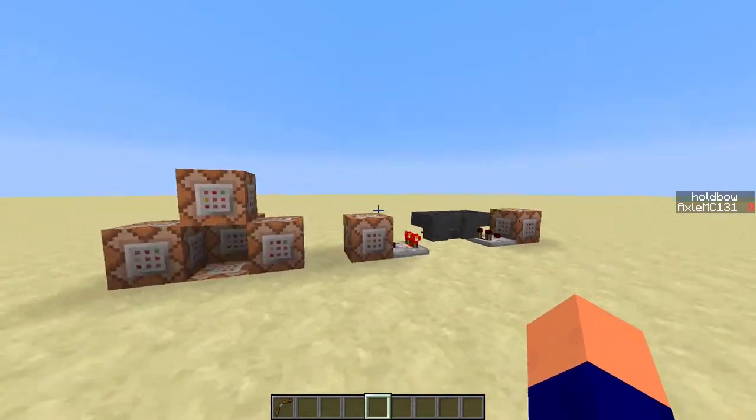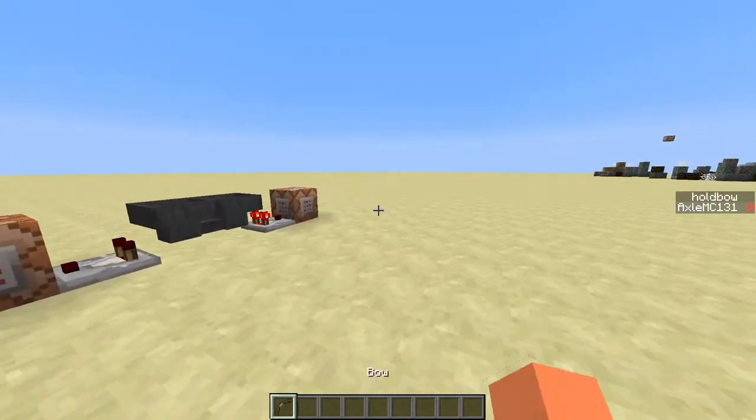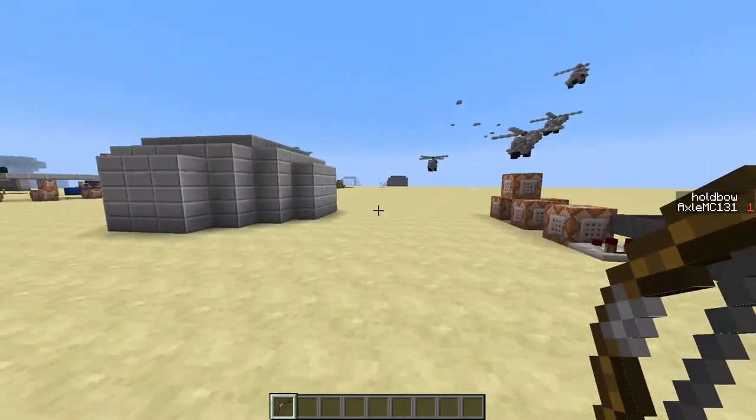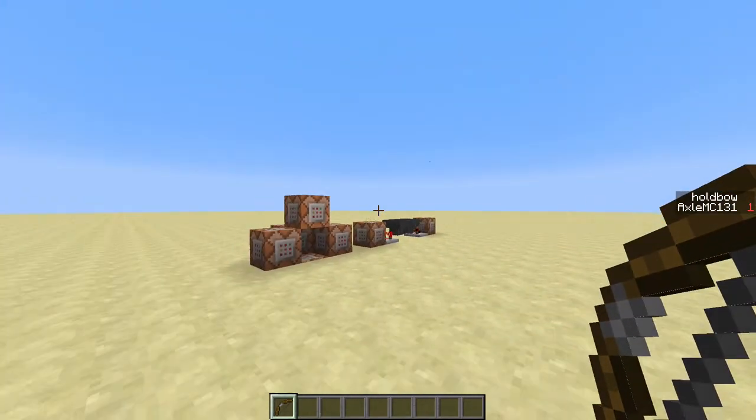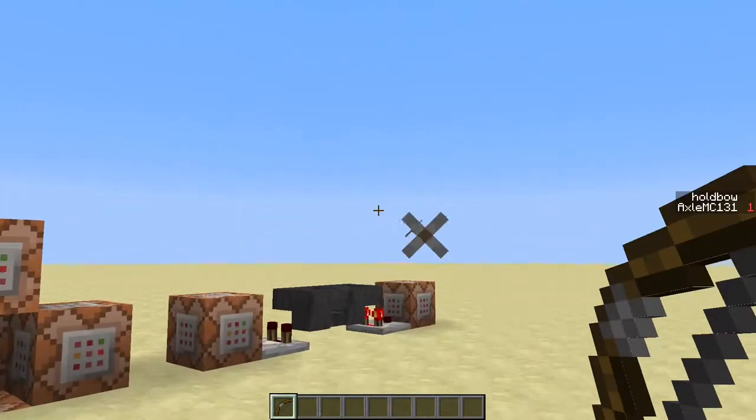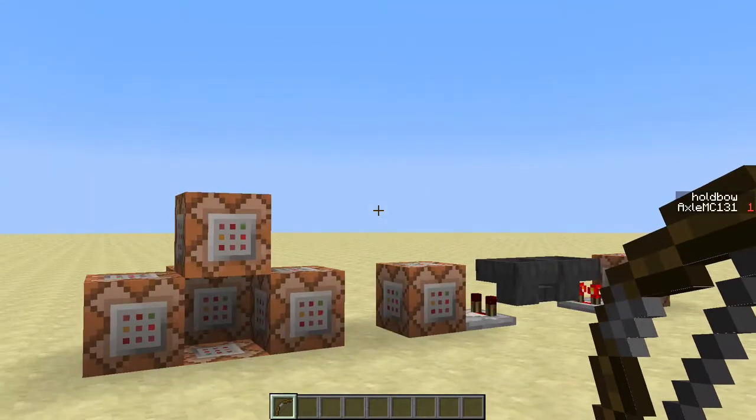So if I just let that start running — if I hold this bow normally I can walk around and I can fire it off normally while I'm walking, nothing will happen. However, if I stand still and then hold and stay standing still for a moment,